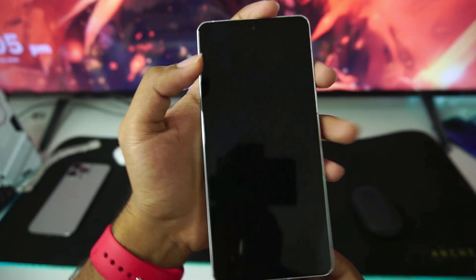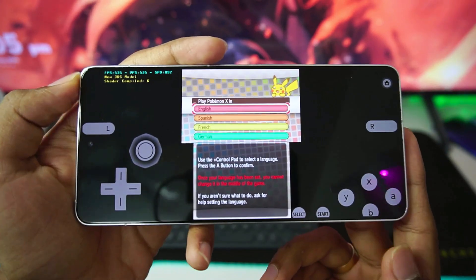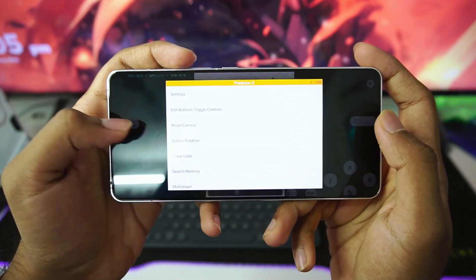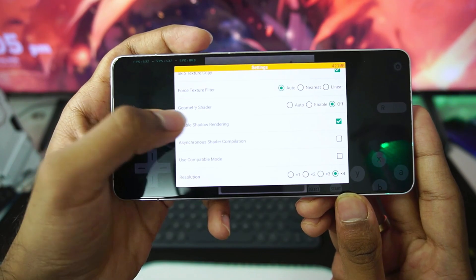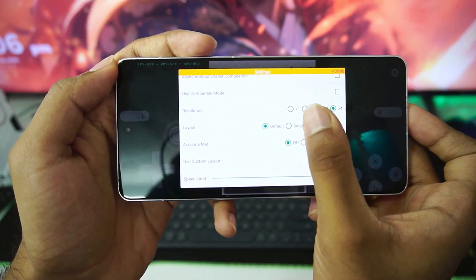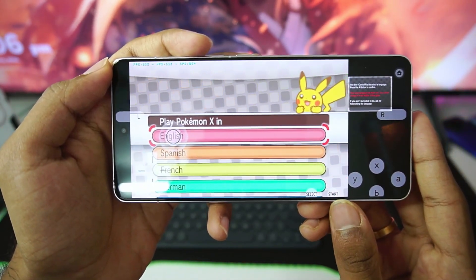The game we'll be testing today is Pokemon X. Once you've opened it on your Android device you'll be able to see the FPS at the top left corner. Let me swipe back and go to settings. Let me enable skip slow draw, skip CPU access. Make sure to disable shadow rendering if you have a low-end Android device. Enable the large screen layout, and those are the additional best settings for Citra MMJ Android.